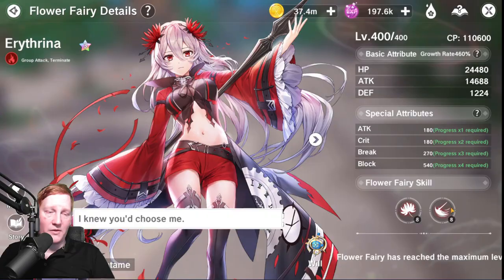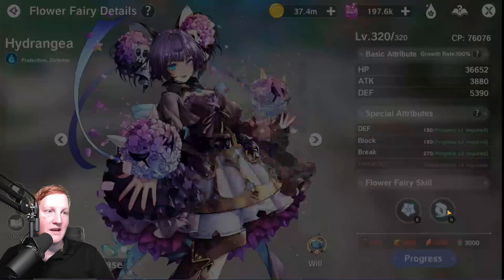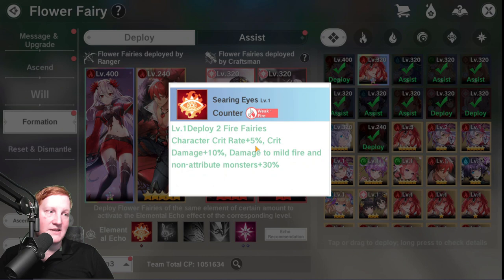Anathria will be good with almost any build because of her execute damage — if they're under 40%, you do 80% more damage. And because Judge and Mechanician do give you some damage based off defense, there's some bonus to using Hydro, since she increases your defense by 35%. With Echoes Formation, if you're doing the gunner build, you'll get 5% crit rate and 10% crit damage with fire.